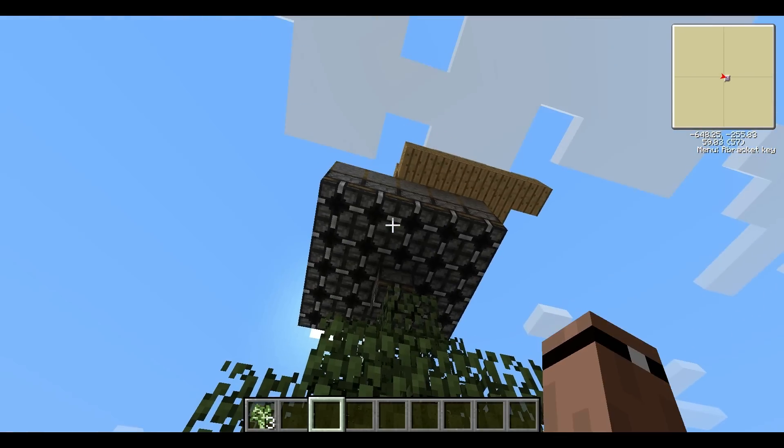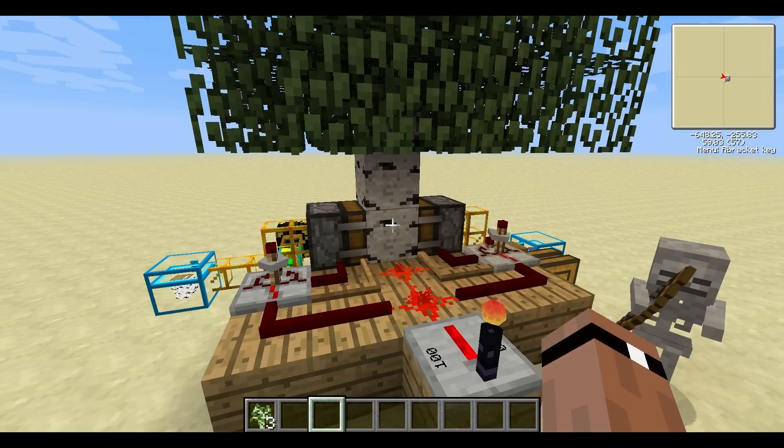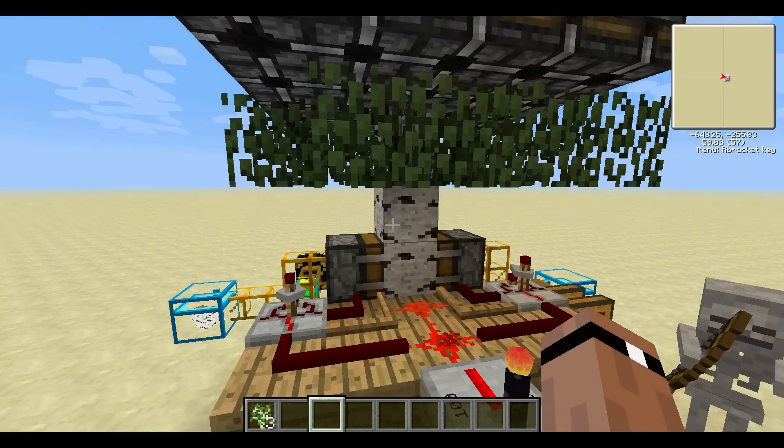The reason that the deployer goes up that far is the tree will not grow unless it's got some extra clearance above it, I found out.